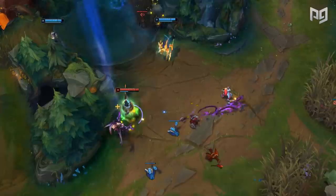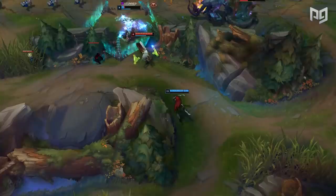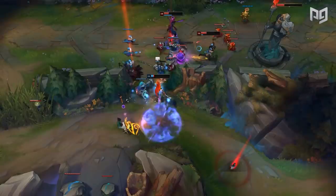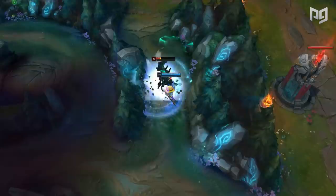Assassins usually have high mobility or backline access, take turrets rather quickly, snowball incredibly hard, and can deal high damage in a short amount of time. As a result, assassins are some of the best candidates for picking off opponents or bursting down carries in teamfights. Your goal as an assassin is to take out a carry on the enemy team. However, this isn't always going to be plausible, so secondary missions like split pushing or making picks can take priority.